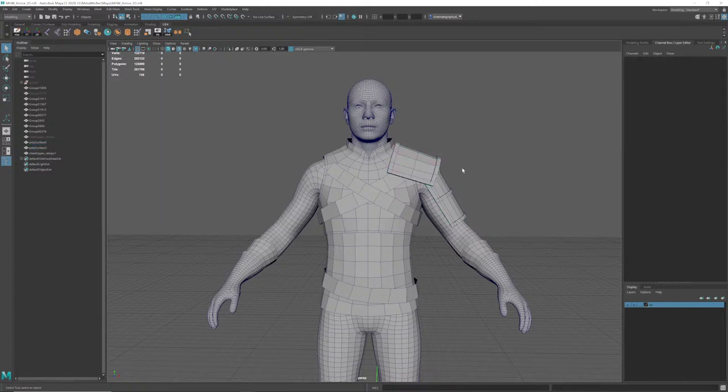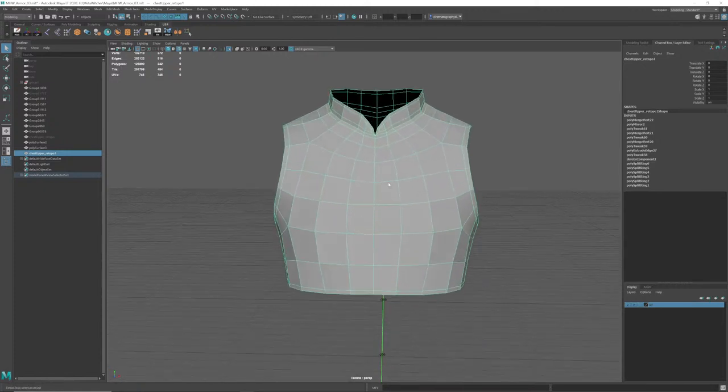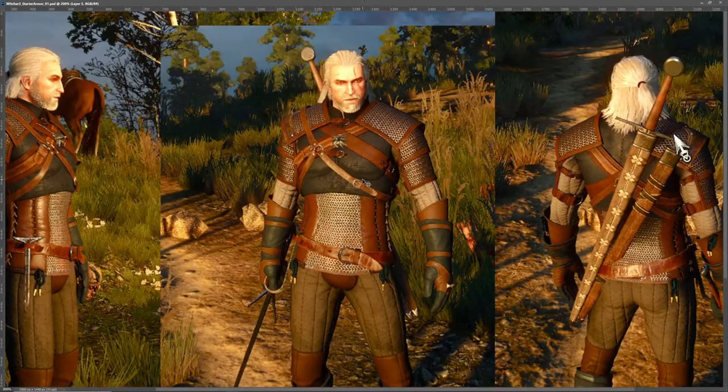The next thing I want to start moving on to is this chest. It's better to plan the low poly here. This thing has two details that I really like and they're a big part of the reason I chose this project — it has a collar with piping, which I haven't added yet. I like the collar. And he's got kind of Batman-like chest pec muscles on the suit. That could probably be baked in from the high poly, but I might suggest it.